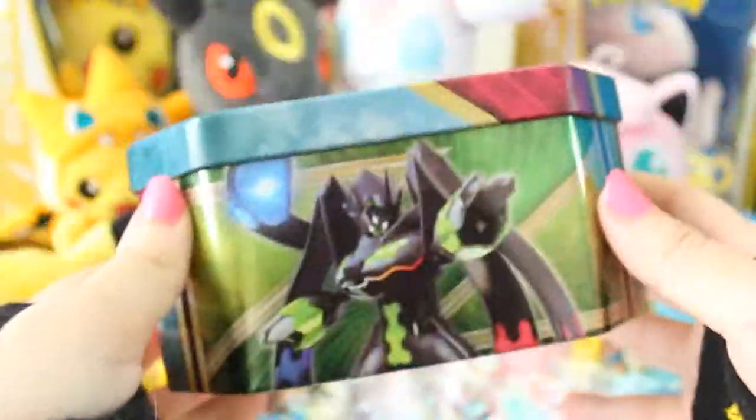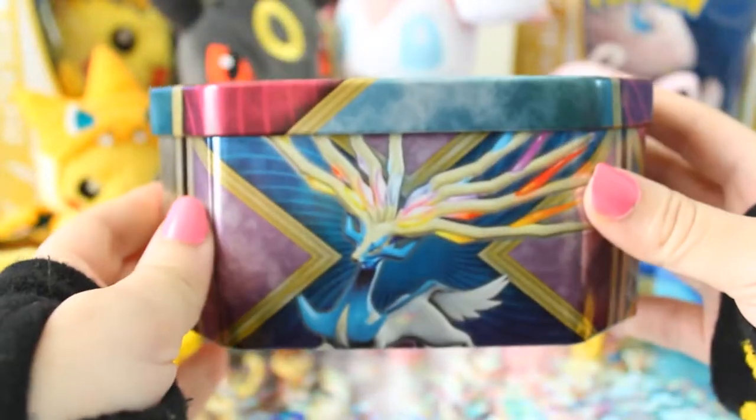Alright, so we opened up our tins. Me and Brittany both got one of each, but we're not going to show you both of them each time, so I'll do one and she'll do one. Here's the Yveltal tin - got him on the front with a Y. You got Zygarde, Yveltal again, and Xerneas is right there too.